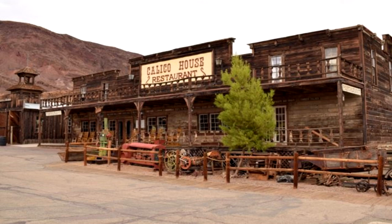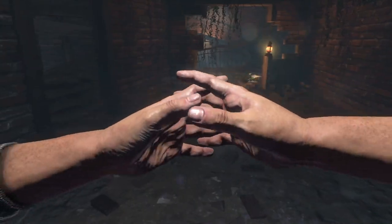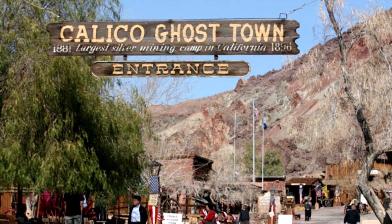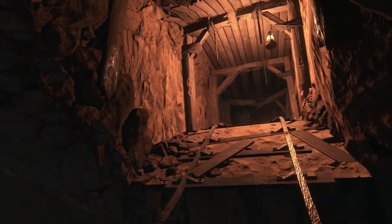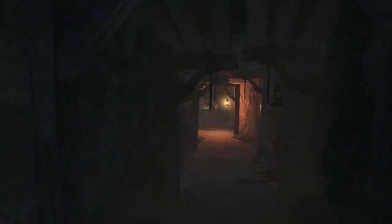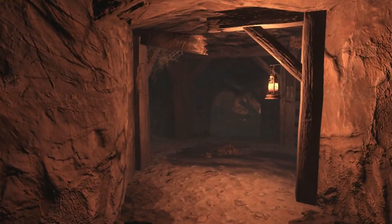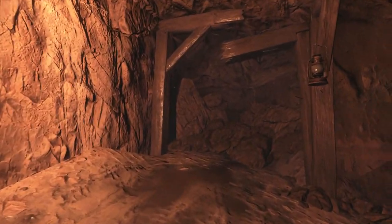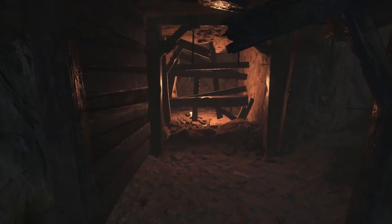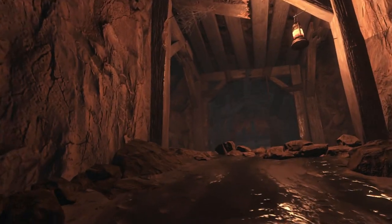Buried is based off a real-life location in California called Calico. There are many elements of the map that are based off real-life stories from the town. Founded in 1881, Calico was a silver mining town that eventually was deserted and became a ghost town. The Treyarch team visited the town — now a California state park — to learn about its layout and history. Anywhere from 13 to 20 million dollars worth of silver was mined from Calico, which explains the mines in Buried. Throughout the mines there are five different signs: Dry Gulcher Shaft, Bone Orchard Vein, Lunger Undermines, Ground Biter Pits, and Consumption Cross.